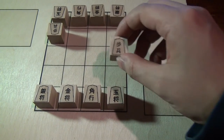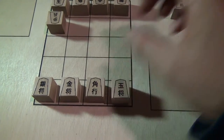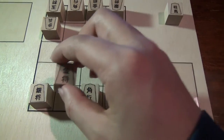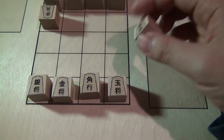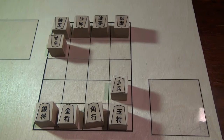The Pawn promotes to a Knight. The Silver General promotes to a Lance. The Gold General promotes to a Rook, so it's a rather powerful piece. The Bishop promotes to a Gold General. The King does not promote, and they all move just like their Shogi counterparts.